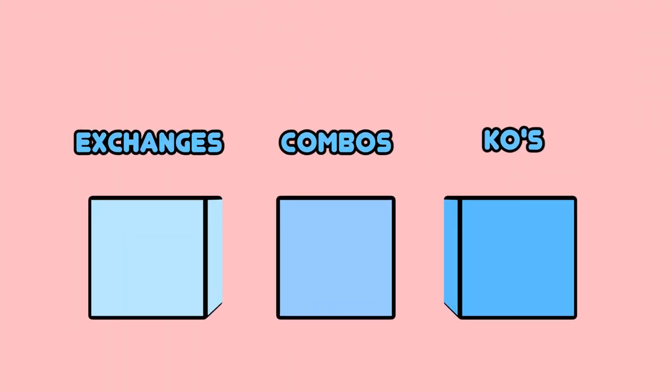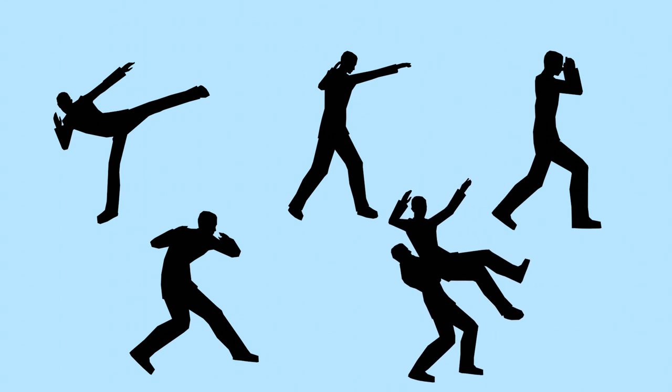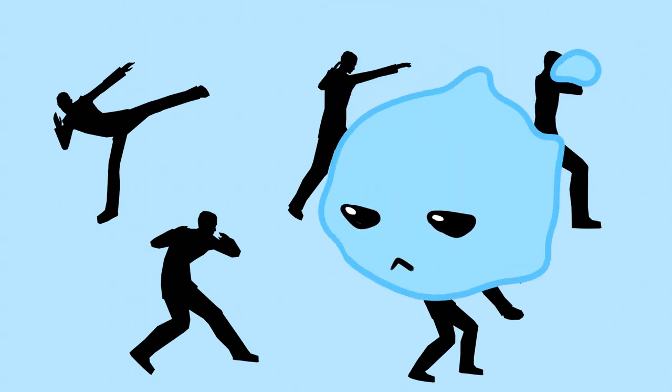Inside each of those blocks we have exchanges, combos, and knockouts. Inside each of those blocks, we have our singular attacks: punches, kicks, blocks, dodges, and grapples. And then finally, within each of those, we have the animations themselves.